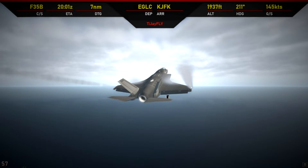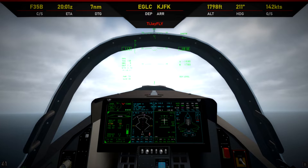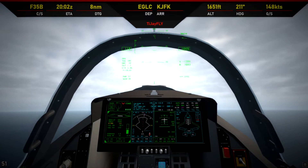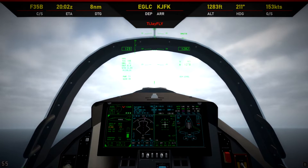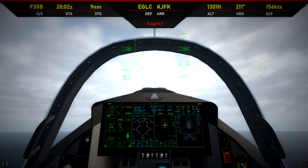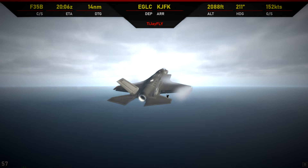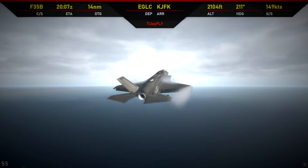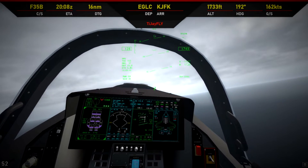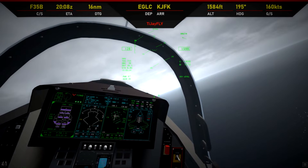There was a scary moment as we hit approach speed — maybe we were too heavy, but the jet pulled a high alpha and we started forming. Luckily the jet recovered by itself, but it was definitely time to get this landing over with. We dumped some fuel to stabilise the angle of attack. We begin the right turn towards the airport — let's hope we get this right. Going around does take time after all.